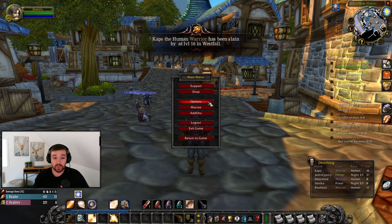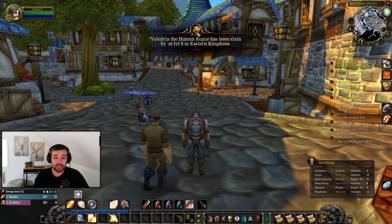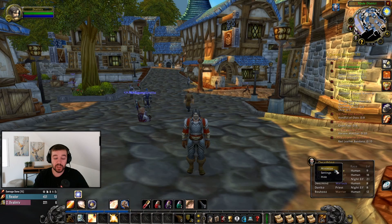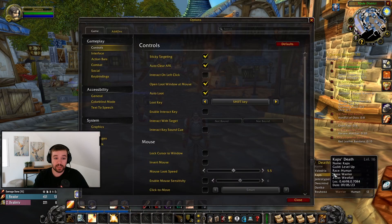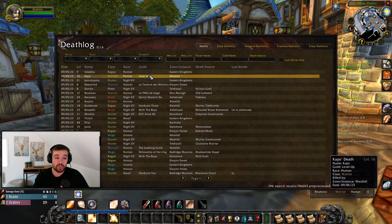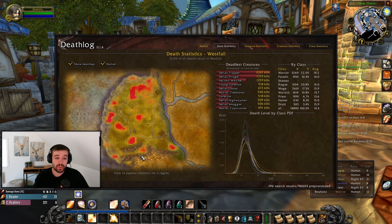The last one is Death Block. You can see text pop up at the top of the screen like 'Valeria the Human Rogue has been slain by a level nine in Eastern Kingdoms,' showing what the person died from. It also keeps a history — you can right-click to minimize it, or go into settings by clicking the minimap icon and it will show the history of who has died. You can also see zone statistics, like what people are dying from, where they're dying, and what enemies are killing them.